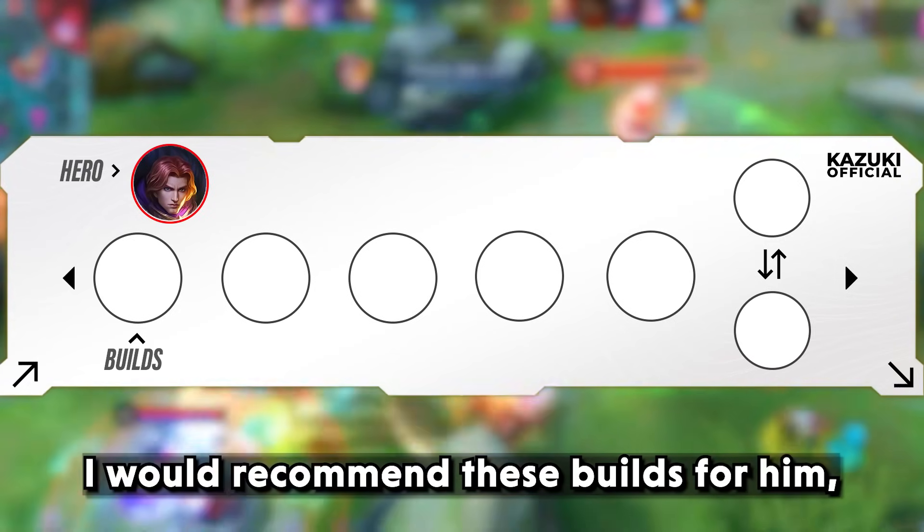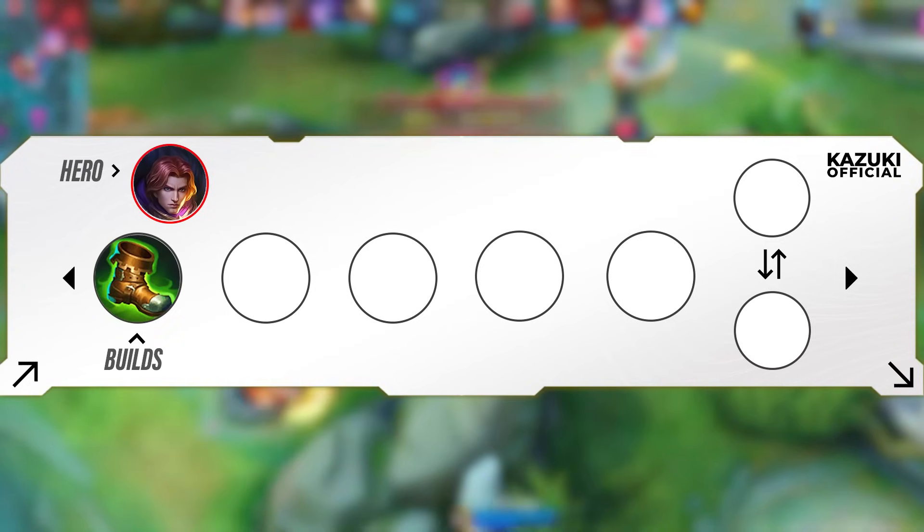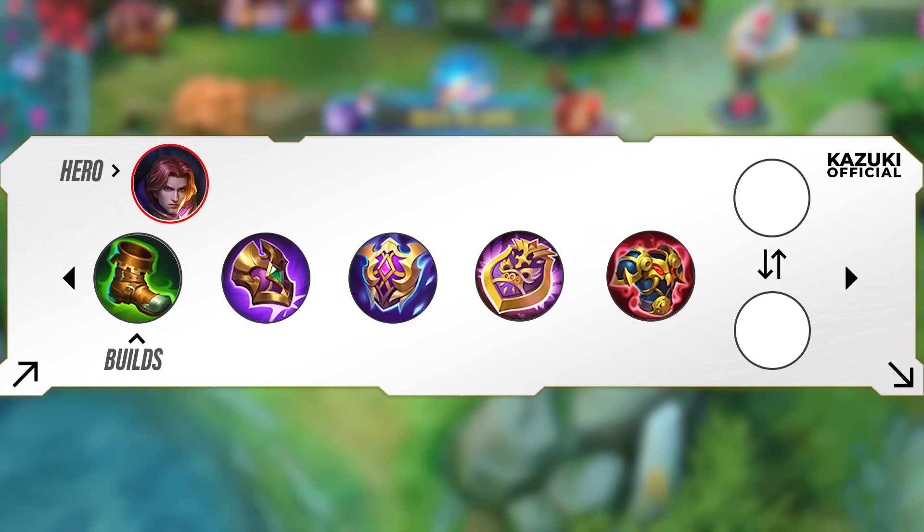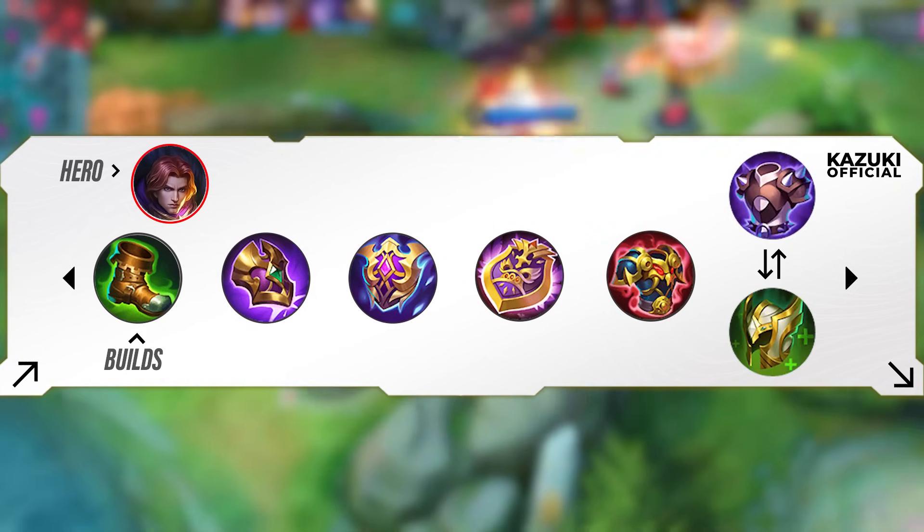I would recommend these builds for Tigreal: Warrior Boots, Dominance Ice, Athena's Shield, Immortality, Antique Cuirass, Blade Armor, or Guardian Helmet.